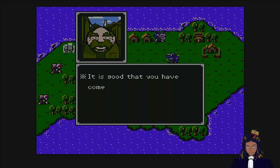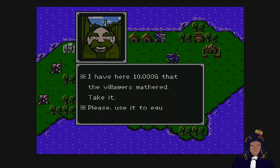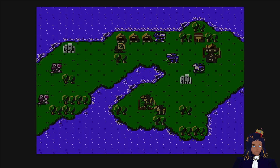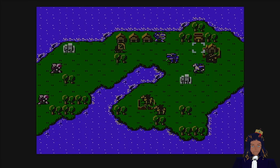Visit — yes, you can visit. 'Well, it's good to see that you have come, Prince Marth. I have here — ten thousand gold that the villagers gathered. Please use it to equip yourselves and save this land from these rampaging pirates of Galder.' I will! What is this? What are my funds now? Okay.